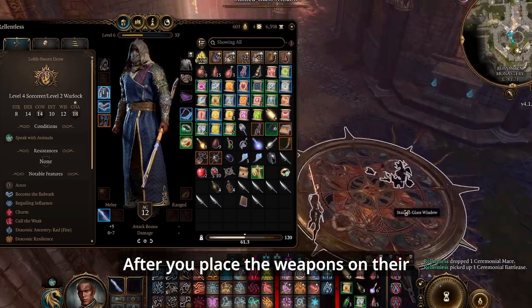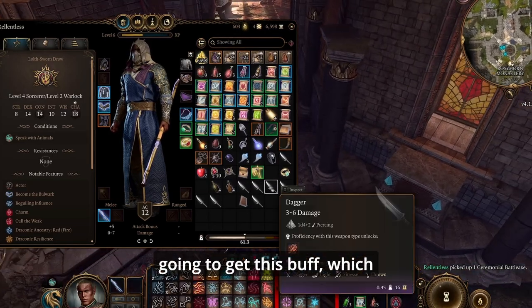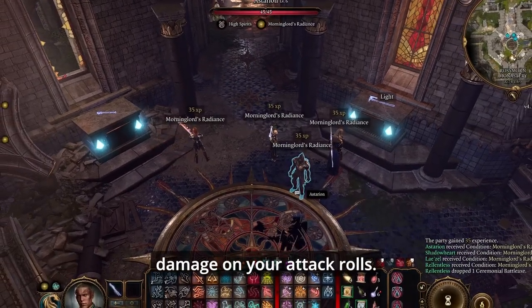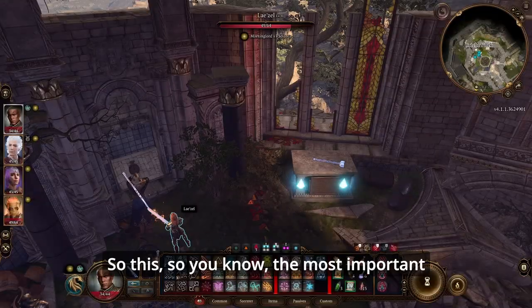After you place all the weapons on their correct platforms, you're going to get a buff called Morning Lord's Radiance, which gives you radiance damage on your attack rolls — just so you know.